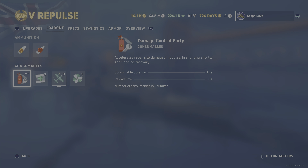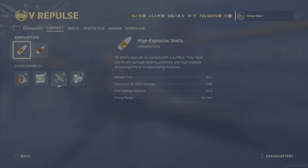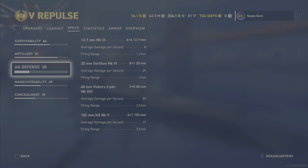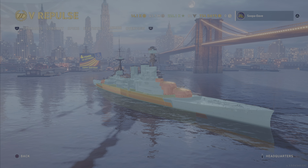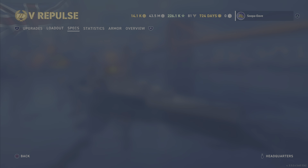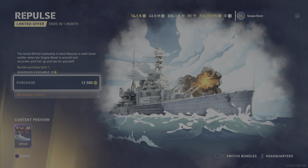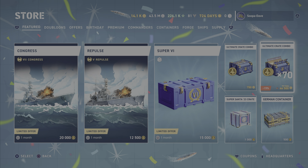Also new in the store is the Repulse. It looks like it has three heals, a spotter plane, and an engine boost — pretty cool. It looks like the normal British stuff. The guns are 14-inch with a 26-second reload, which is not bad at all. Seems like a pretty decent British ship if you're interested in that.